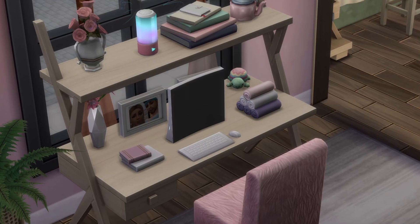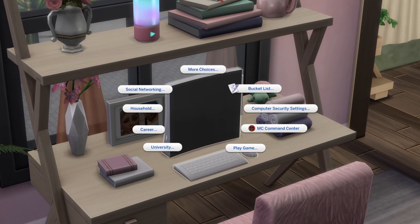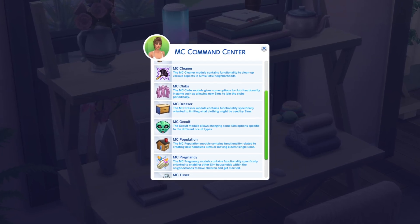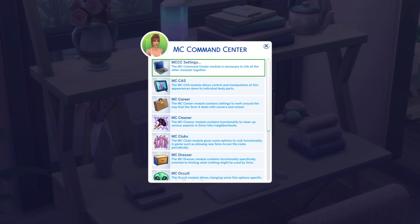The first thing you're going to want to do is head over to your Sim's computer. Once you've installed this mod correctly, you will see the option for MC Command Center. MC Command Center comes with several different extensions, but the one we're playing with today is MCCC settings.